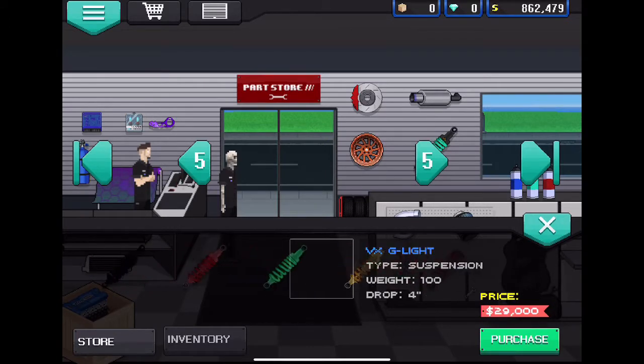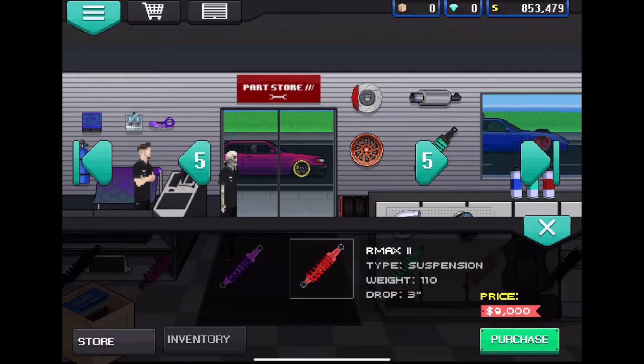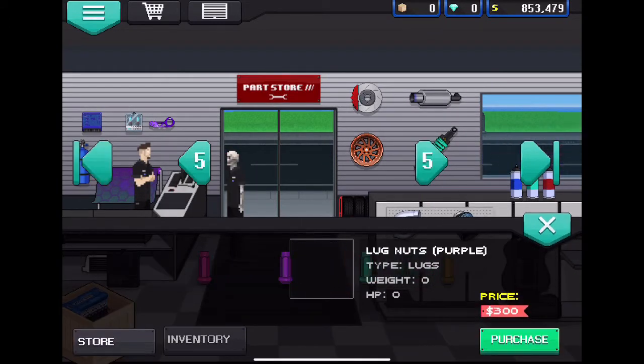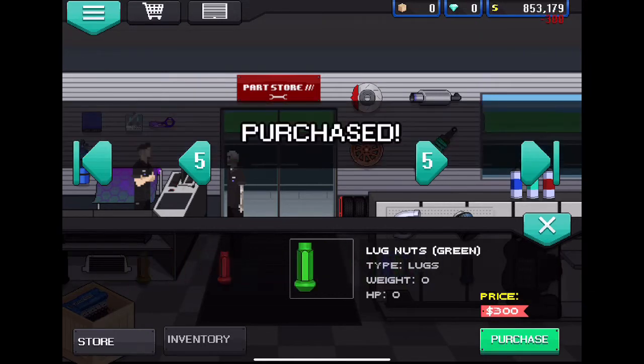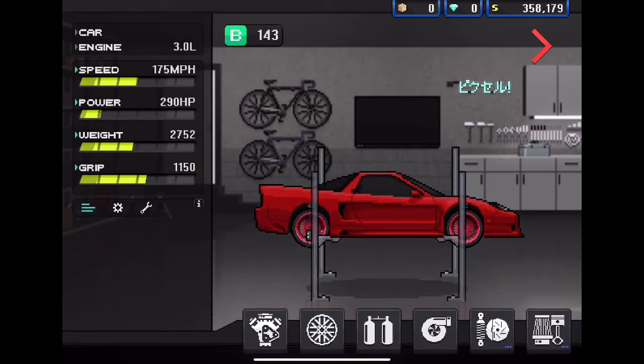We want quite lowered suspension, decently lowered. We might get red rims - we'll see how they look on the car. I'll go ahead and equip all this.